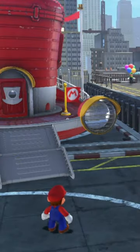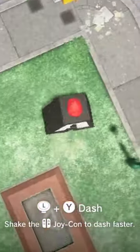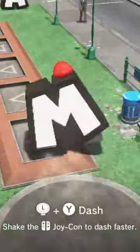First, of course, head to New Donk City. Then grab this letter A and bring it over to this left edge so that it's facing the same direction as the wall. Bring over the M and put it like this near the A. If you want this to work better, grab the I and put it near the left side of the M.